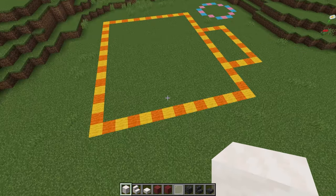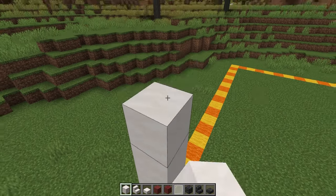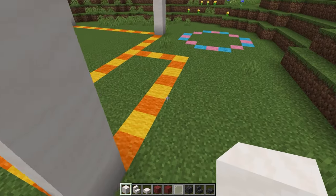Firstly, on each of these 4 corners on the main building, we're going to build up 8 blocks with some smooth quartz. Next, we're going to build up 4 blocks on each of these corners.